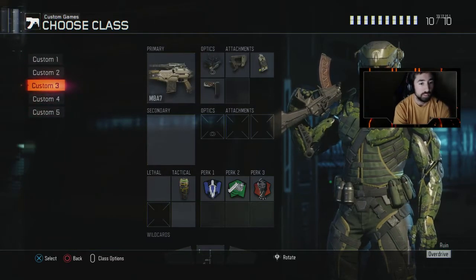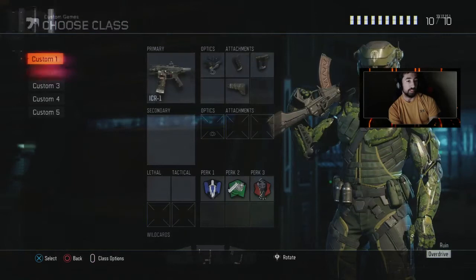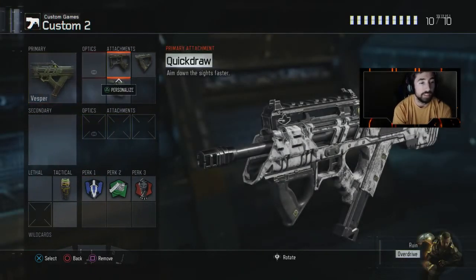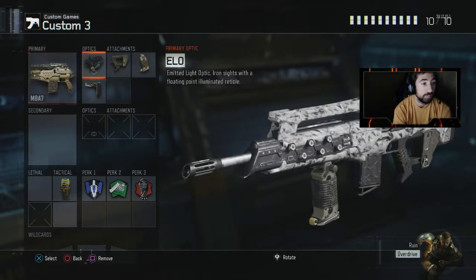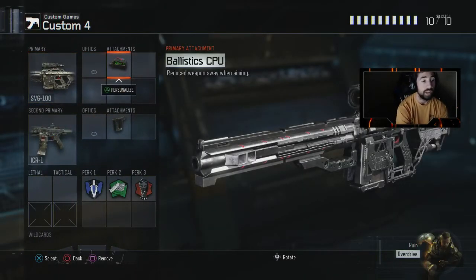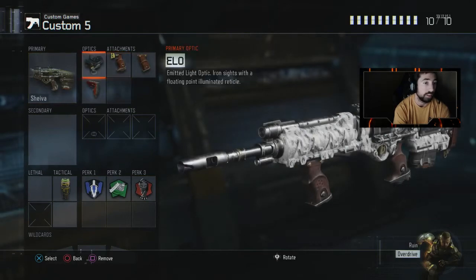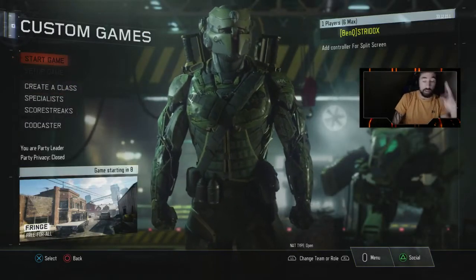That's my ICR class. Here's my submachine gun — the Vesper. Again, these are all guns I recommend. It has quick draw, grip, and stock with afterburner, fast hands, dead silence, and one stun. Then there's the M8 with three-round burst, ELO sight, quick draw, grip, and stock. The sniper is the SVG-100 with the ballistic CPU and a secondary ICR with grip. Last is the Shiva with ELO, quick draw, grip, and stock, same perks with a stun.